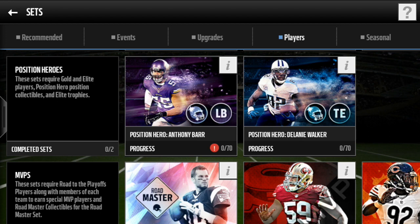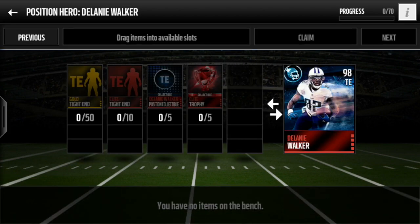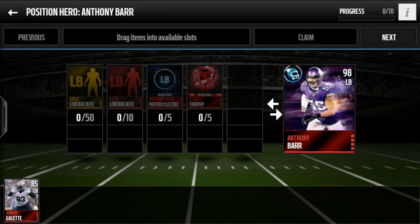To complete this set, you need 50 gold players of that position — so for Anthony Barr you need 50 gold linebackers, and for Delaney Walker you need 50 gold tight ends. It's a long set to complete. You also need 10 elite position players — 10 elite tight ends for Delaney Walker and 10 elite linebackers for Anthony Barr.